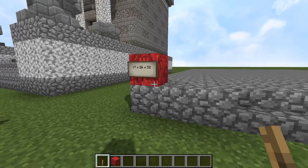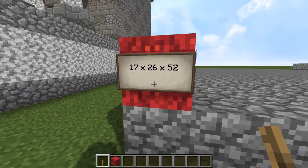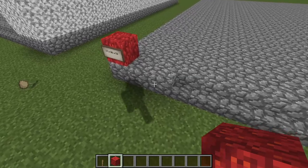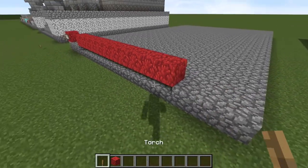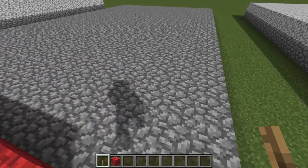So the first thing that you need to do is make a big rectangle of 17 by 26. And in front of that, after three blocks of cobble, we then want to have 11 blocks of cobblestone stairs here at the front. And then everything else is cobble.